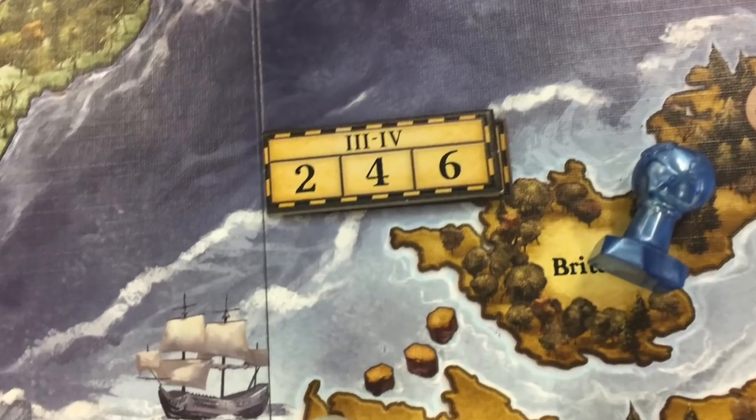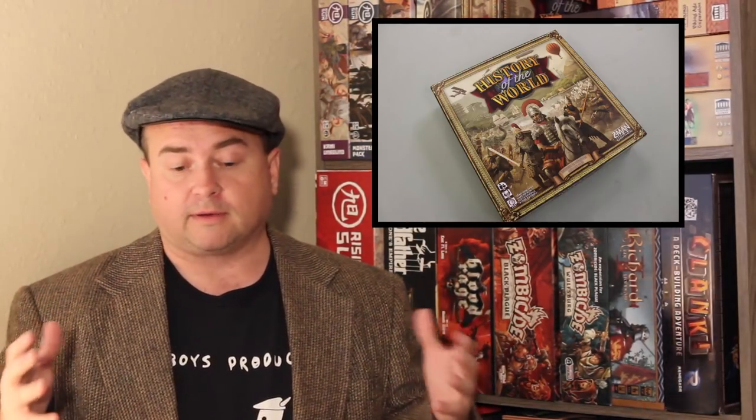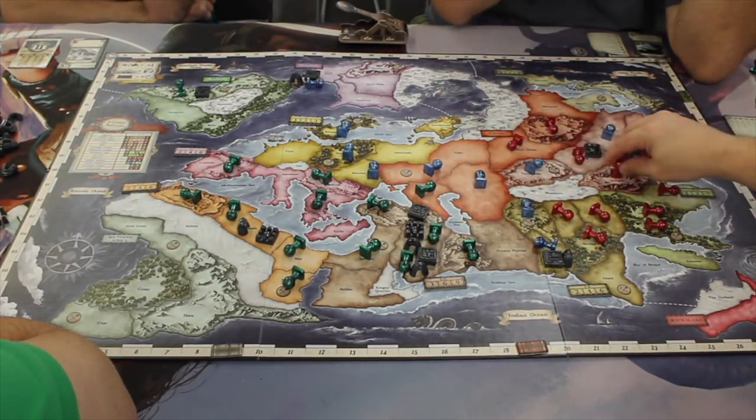Each region of the board every epoch is going to have certain scoring conditions. If you have presence there, you get so many points. If you have domination — more than other players — you'll get more points. If you have supremacy — the only armies in that region — you get all the points for that region. Once you've done scoring and placed yourself on the board, your empire goes into decline: you resign your units by tipping them over, and the next player goes. They have a chance to encounter your tipped-over units. If you encounter your own previous declined empires, you can remove one of your units to flip that one back up.